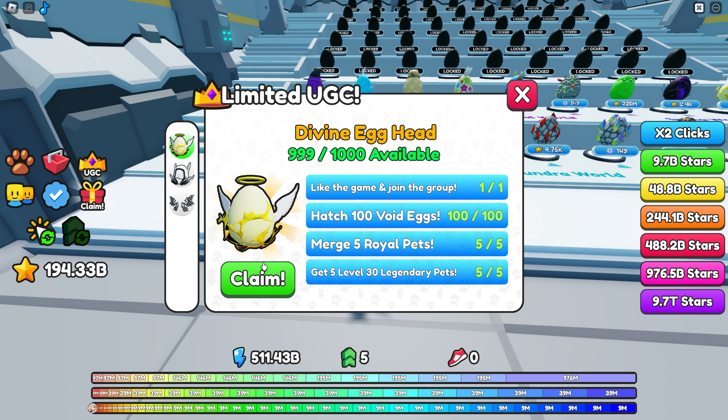Once you have all four tasks completed, come over here and click Claim, and you'll be able to get the item for free. You'll have this little divine egg hat that you can wear as a UGC item anywhere on Roblox. I think this is going to be the start of a trend — there's going to be a crazy amount of UGC egg hunt items this year.